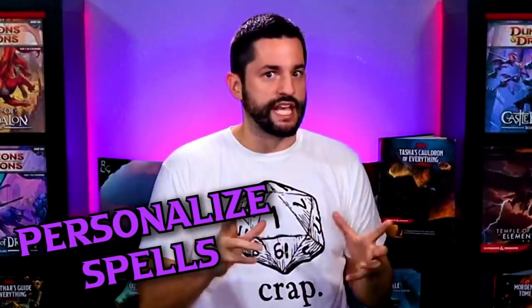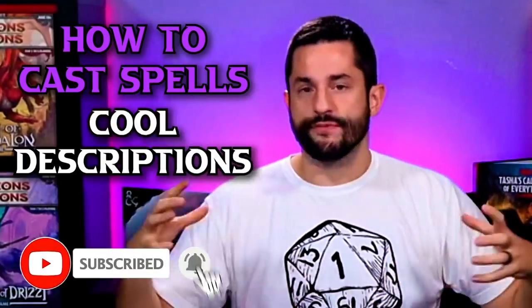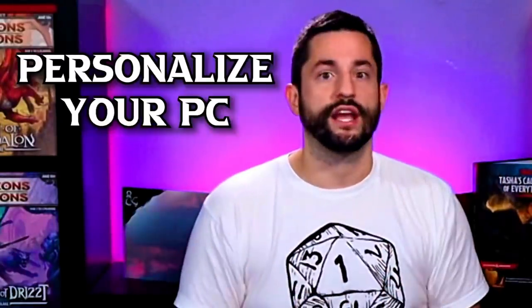You really want to personalize those spells that you cast and make your character more unique and more memorable. This is one of my favorite chapters in Tasha's Cauldron of Everything because it does something that I've been doing for years myself. In this video we're going to talk about how to cast your spells and different cool descriptions you can do to make yourself stand out and different ways that your spells can look to really personalize your character.